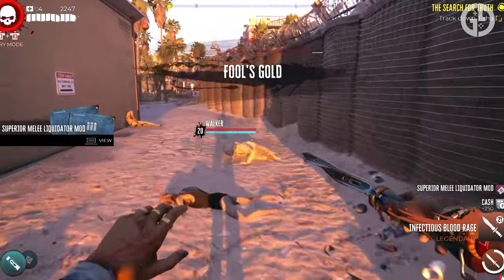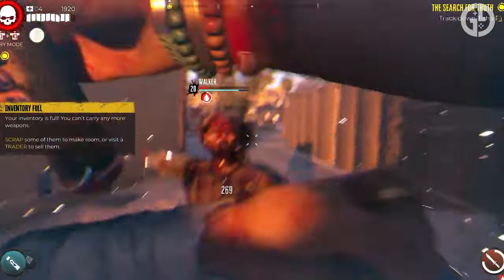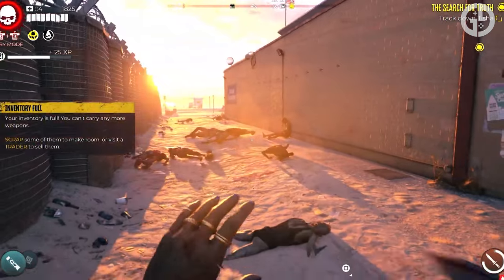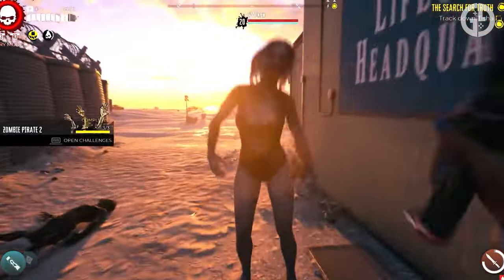So what makes this knife so special? Well, for a start, Blood Rage has Headhunter. Headhunter boosts critical hits on zombie headshots, so as long as you're aiming for the head and combo it with the critical perk, Blood Rage sends heads flying all over the shop.